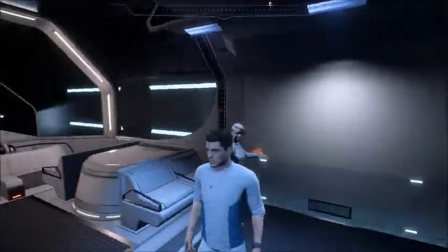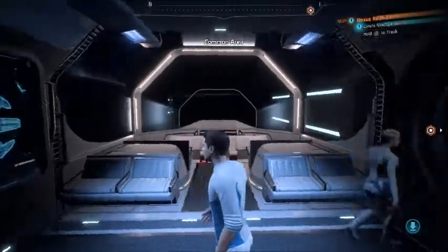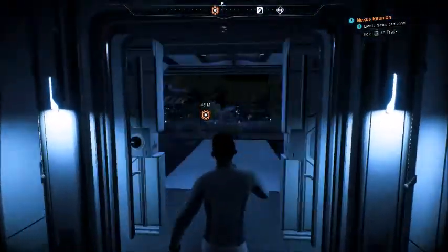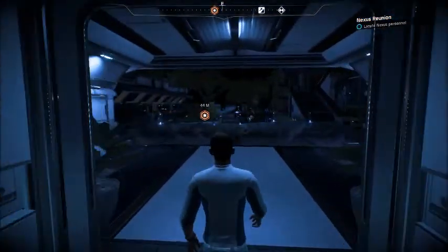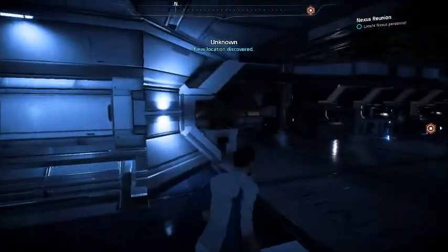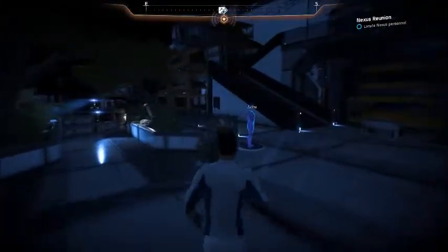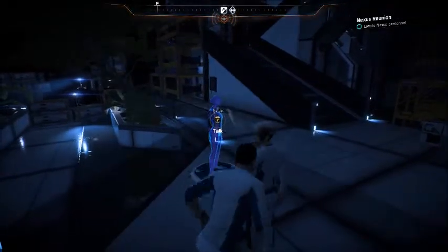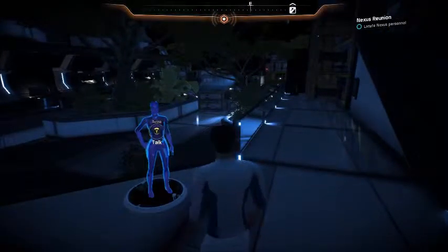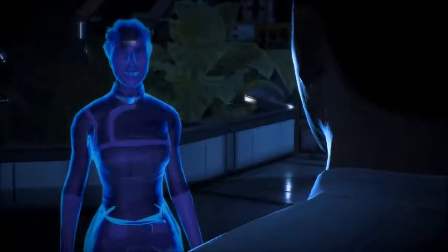I don't see any champagne. Where is everybody? Very dark — the power's off. Well, this can't be right. It's like everything's on standby. If it's a surprise party, they're doing an awfully good job of it. Welcome to the Nexus, gateway to Andromeda. I'm Avena, a virtual intelligence designed to assist you with immigration. Can you tell us where the welcome party is hiding?